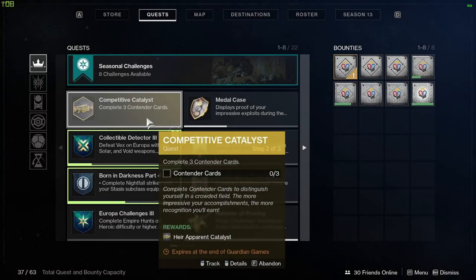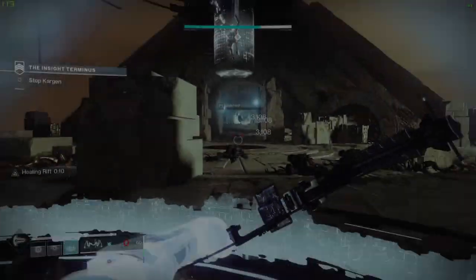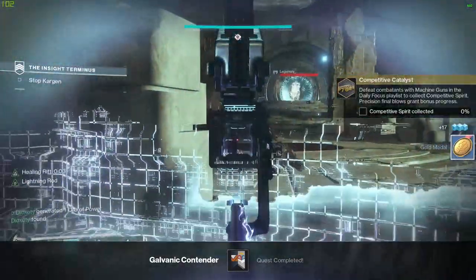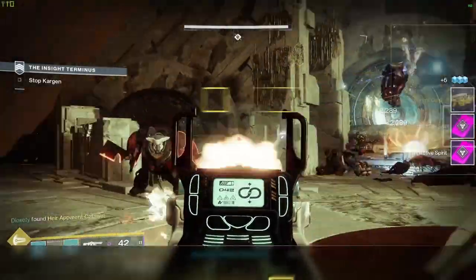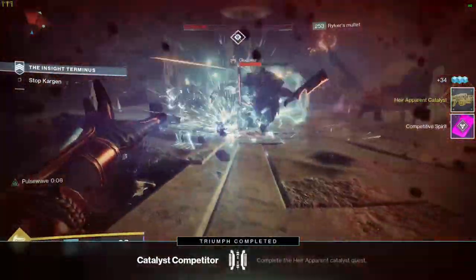The second step of the quest is to complete three contenders cards — just as you were doing before, but this time you're probably better off doing the gold ones as they're faster. Lastly, the final step is to defeat combatants with machine guns in the daily focus playlist to collect competitive spirit. Precision final blows grant bonus progress, and this last step literally takes 30 seconds — it is super short.